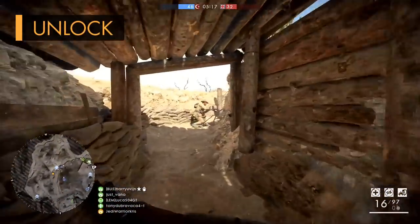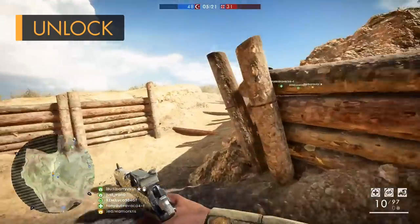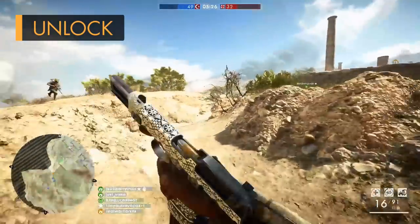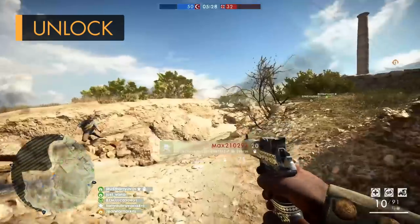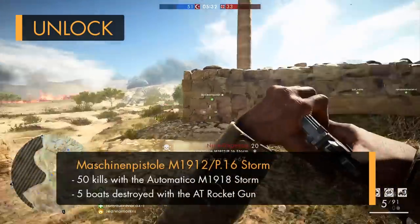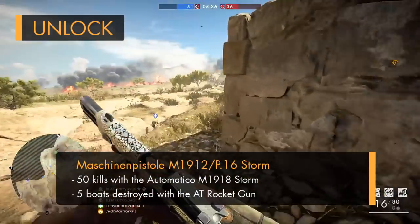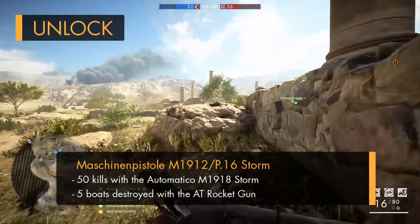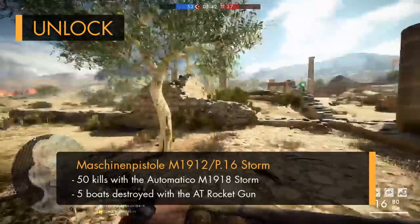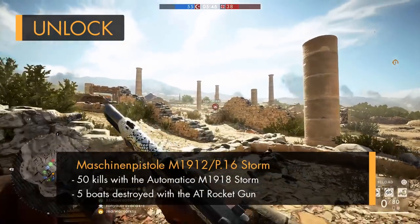If you want to unlock your own rapid-firing machine pistol, you're first going to need to own the Turning Tides DLC and have that installed. Then, just like with the other DLC weapons, you'll have to complete a couple of specific assignments. These assignments are quite easy and probably shouldn't take too long, as the first one requires you to get 50 kills with the Automatico Storm variant, and the second challenge requires you to destroy five boats with the AT Rocket Gun, which can be done really quickly by playing on the defending side at the start of the Gallipoli Operation on Cape Helles.